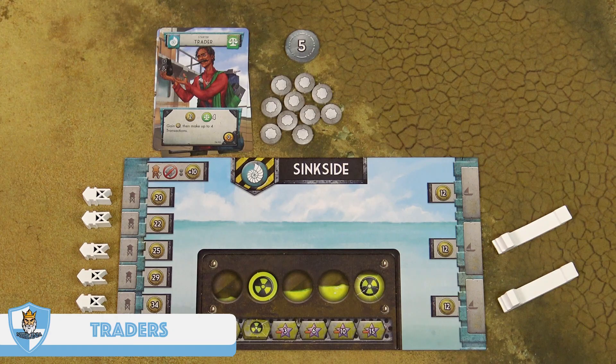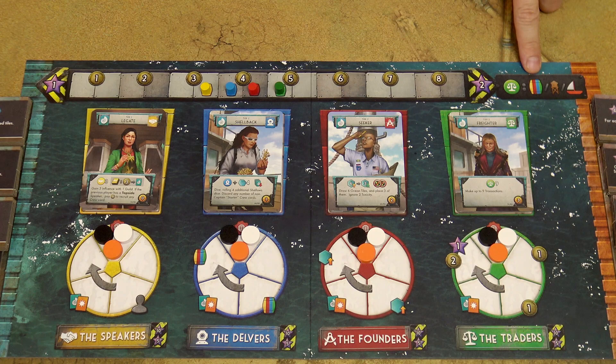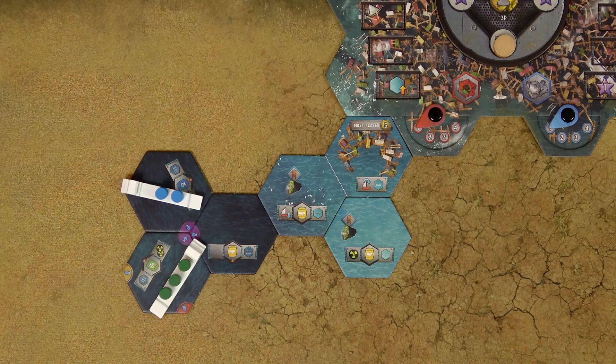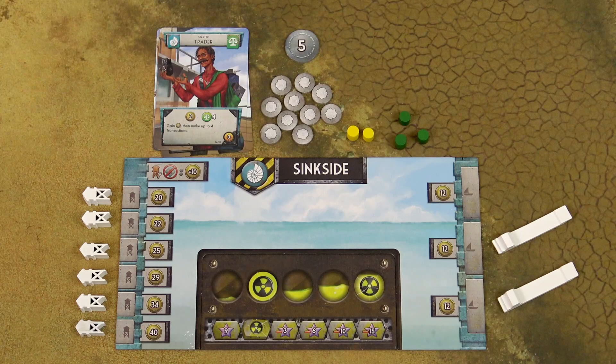When you play the Trader card, you gain some money and then make a certain number of transactions. There are three types of transactions depicted in the top right corner of the guild board. The first allows you to sell or buy resources — you can only sell resources in your personal reserve; resources on your skiffs are not in your reserve yet. You sell or buy at the indicated price. For example, both blue and red resources sell for four currency. One resource token is one transaction, so selling three resource tokens is three transactions earning 15 currency. You can combine transaction types freely.